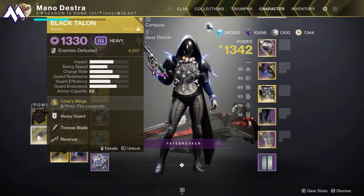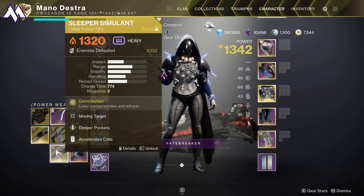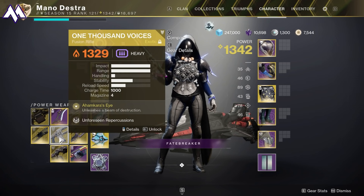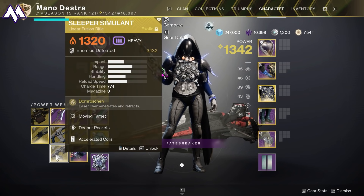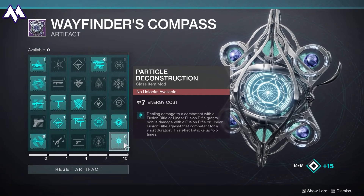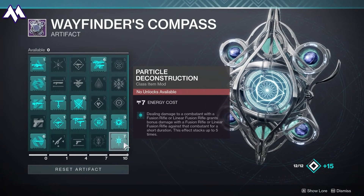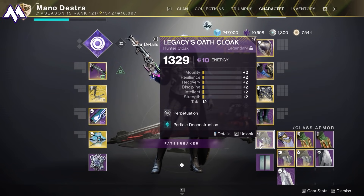For heavy weapons, I'm using Falling Guillotine with Relentless Strikes and Whirlwind Blade, which is very strong. In the Heaven Hell area, Black Talon is really nice as you can one-shot the Blights. Most importantly, we're using Sleeper Simulant for big boss damage — it's not a raid weapon, so you can get it from the Exotic Kiosk right now with an Exotic Cipher and some materials. Fusion Rifles and Linear Fusions are strong this season because the Particle Deconstruction mod grants bonus damage stacking up to five times.